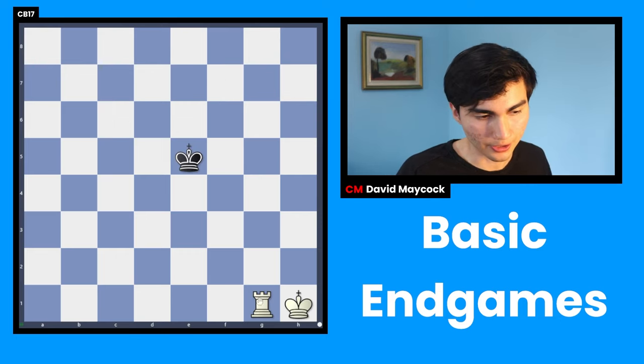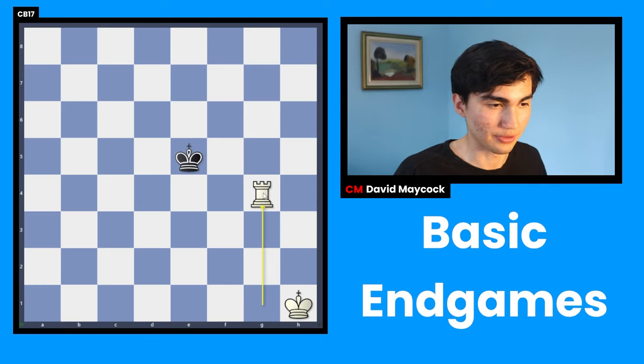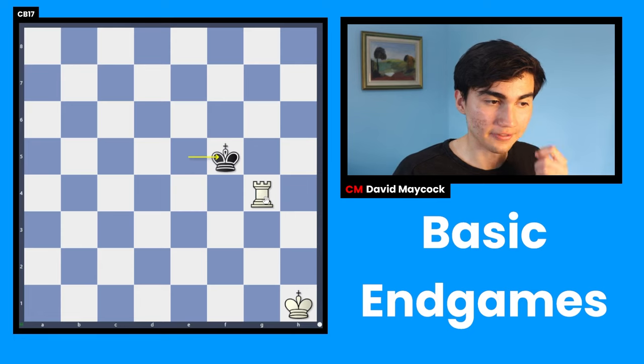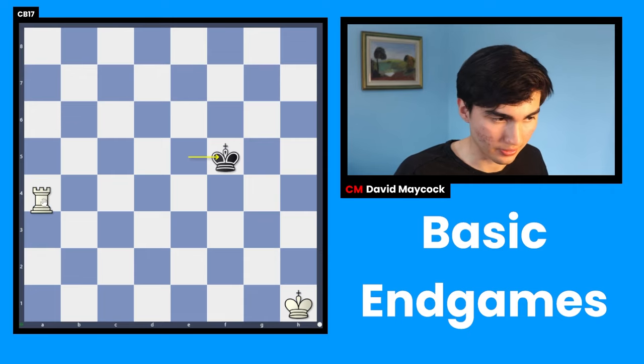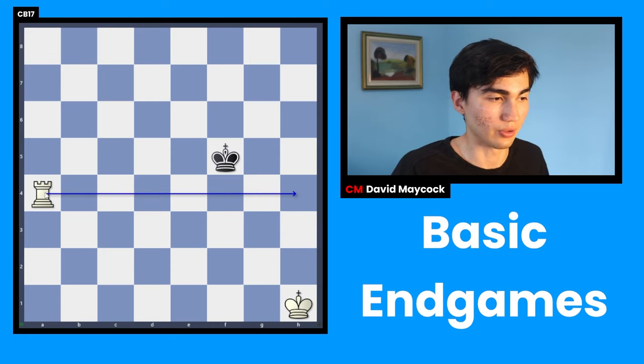Endgame number four: believe it or not, it is possible to win with only a rook. Once again you create a fence — same as before. After king f5 it's going to be very annoying, so this one takes a little longer, but it's still winning. You move the rook far away — always far away from the king. The rook is a long-scope piece, so it functions as a wall even from the corner or edge.